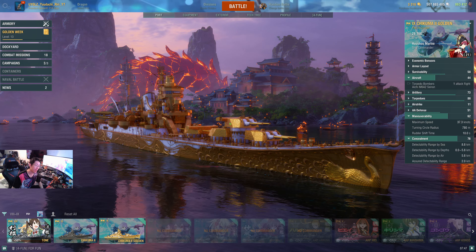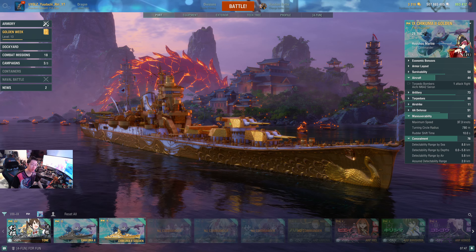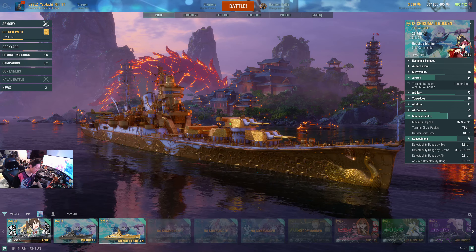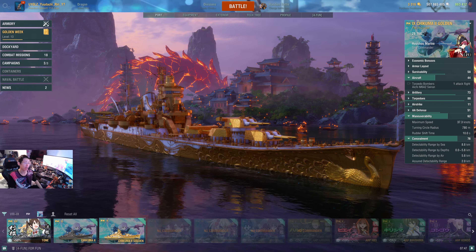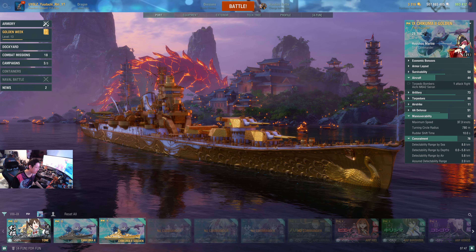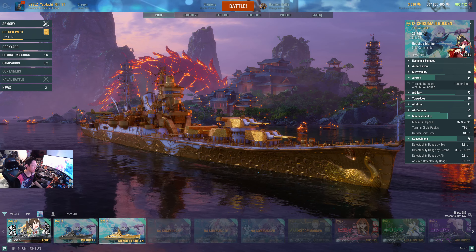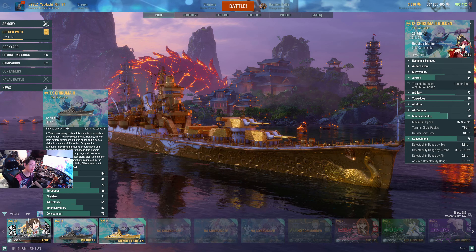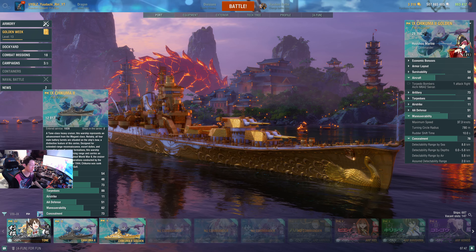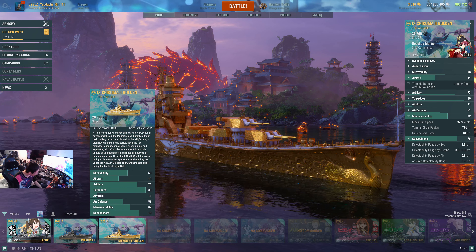Hi everyone, my name is Daichi, and something I just noticed is a difference between the gold one and the normal one. For some reason, Wargaming actually put the original data on the Tone on the gold one. It's not because of that — it's that it is the clone version of the Chikuma — but for some reason Wargaming didn't change some of the code, causing the golden one to have bad concealment.